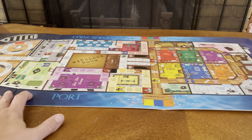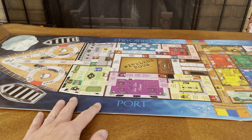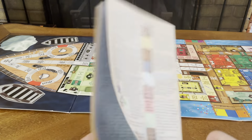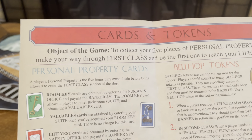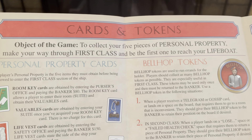There it is in its full glory — it's a very, very big board. You get an instruction booklet, which is really a pamphlet. The cards and tokens. The object of the game is to collect your five pieces of personal property, make your way through first class, and be the first one to reach your lifeboat.